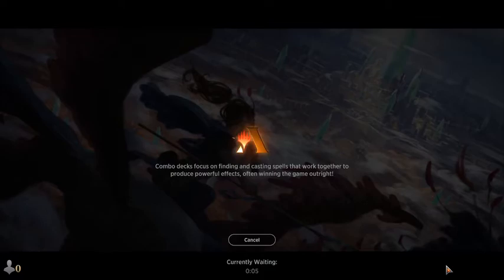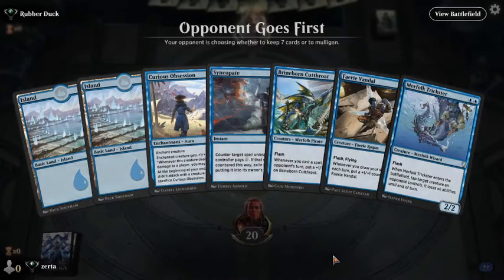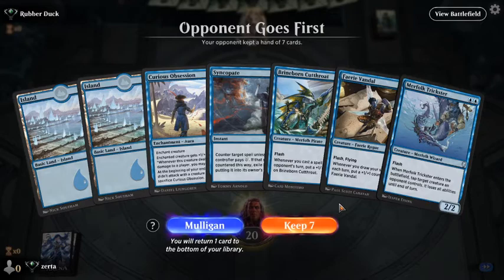I think I'd keep this even on the draw — Syncopate with Cutthroat, Vandal, and Curious Obsession, and a little bit of creature interaction with the Merfolk. Agonizing Remorse — there's nothing we can do about that. A black deck that plays discard would want to take our Curious Obsession, but they might just be an Obliterator deck hoping to resolve that and take the Syncopate, which seems to be what they're looking at.